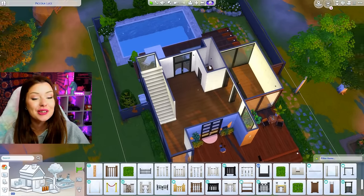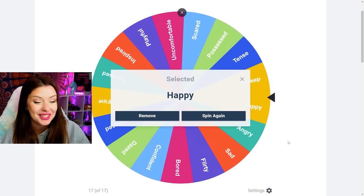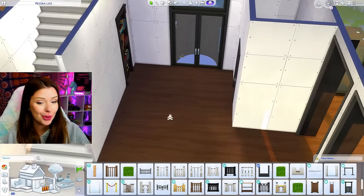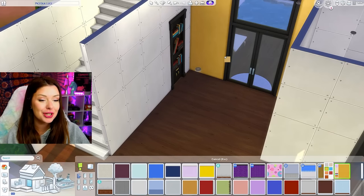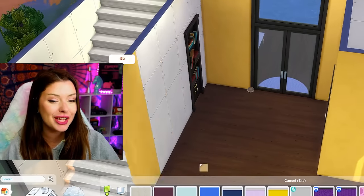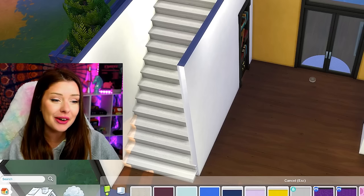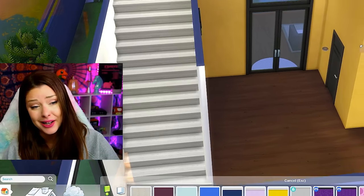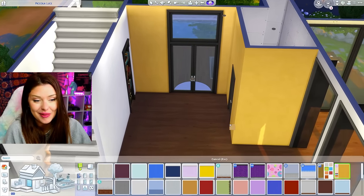Let's go back to the wheel — let's do the living room first. Spinning for the living room... we get happy! So we're gonna do a happy living room. When you walk in, your Sims are gonna be happy. Automatically I'm tempted to do a yellow accent wall — although I studied colors and psychology once and apparently yellow makes people sad, so in theory this is not going to help anyone. But I like it, I think it looks happy.